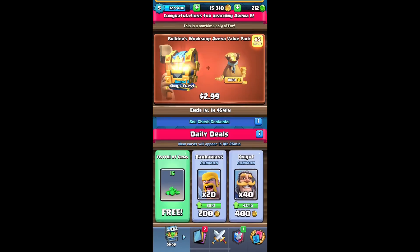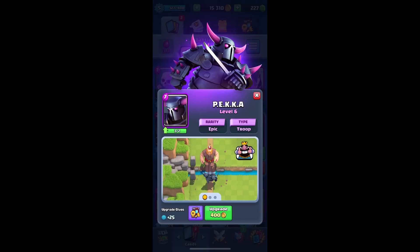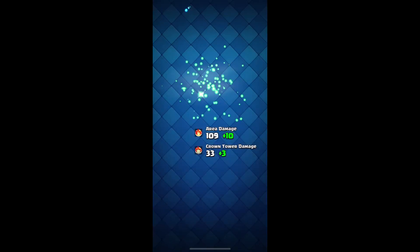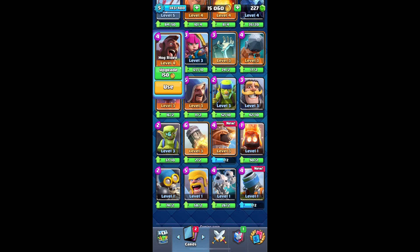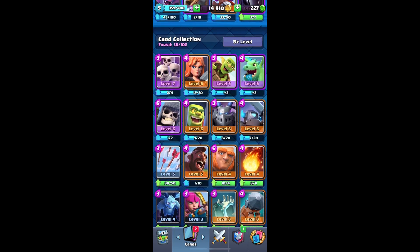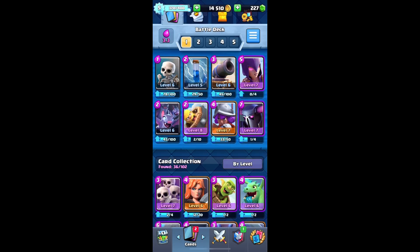Let's see the shop. Free gem. I'll upgrade the pekka - actually, let's upgrade the zap first. Level five zap. I think I might use the hog rider - I'll see what level it gets to. Only level five, so I might use it when I reach level six or seven. Right now I'm going to use pekka - level seven pekka. Yeah, I think that's good.